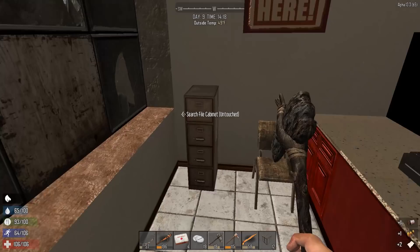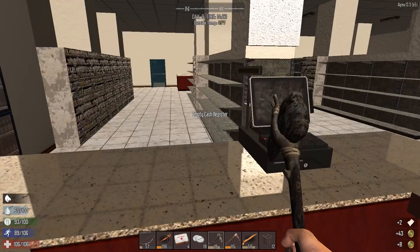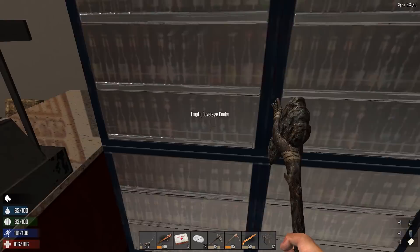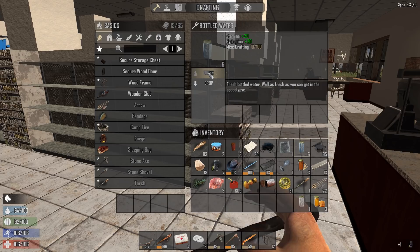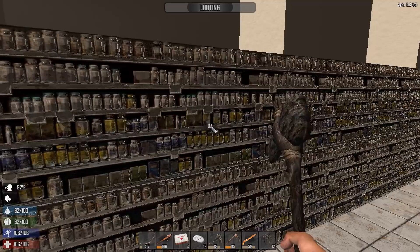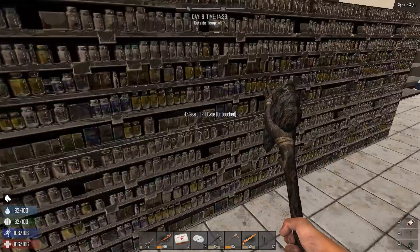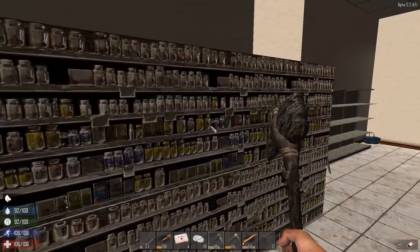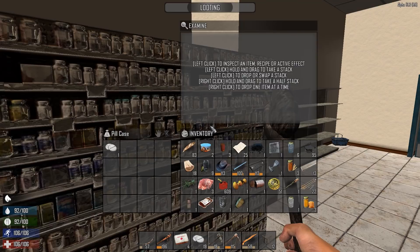Okay, let's see what we got here - this is a good store, a good find. Always check the cash registers and always check the coolers - cash registers for coins, coolers for beer. A perk - a beaker! Oh my god, we are finally getting some stuff here.